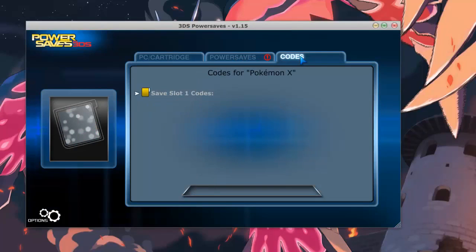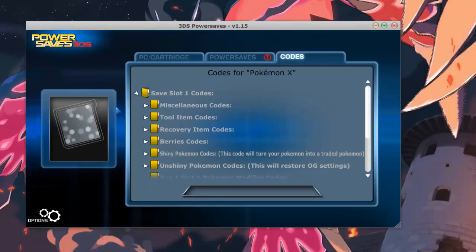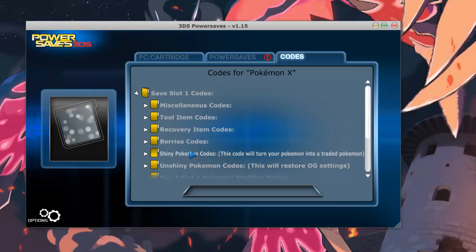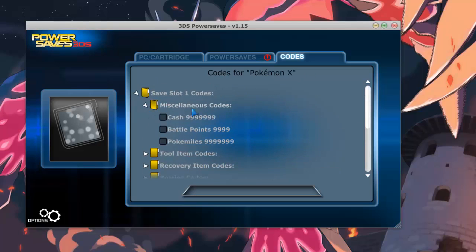Then you go over to codes, slot 1, and the game that is in it at the minute is Pokemon X. It shows all the codes, so let's go through miscellaneous — you have cash, 999 battle points.